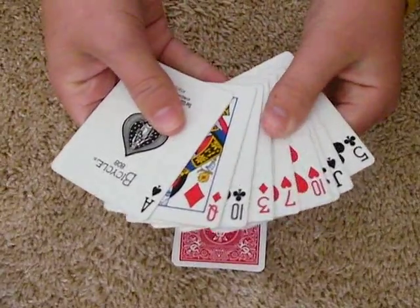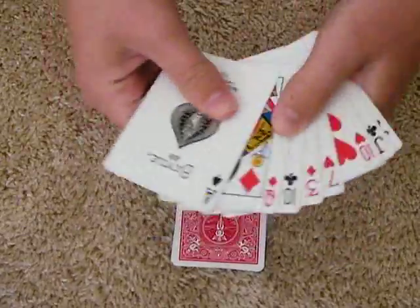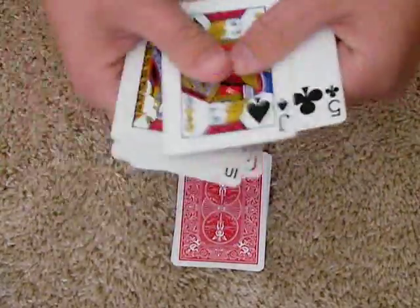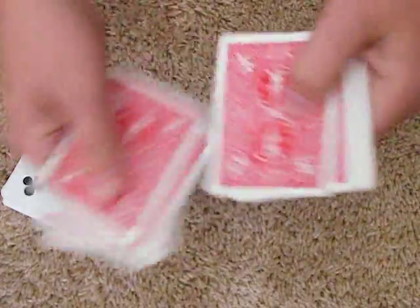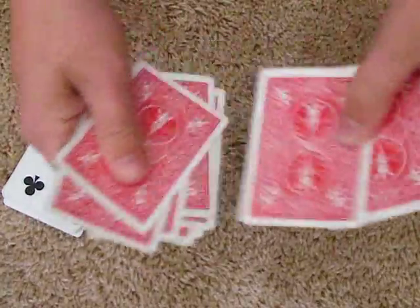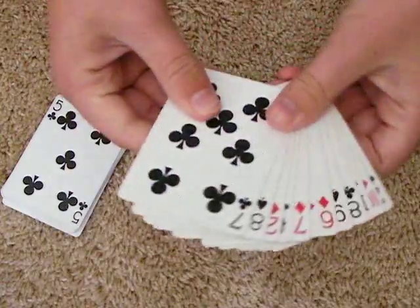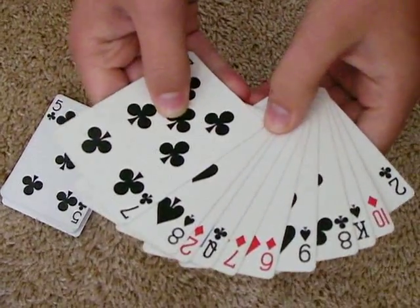With just the flick of my hand, like that — your card has disappeared, and I only have 1, 2, 3, 4, 5, 6, 7, 8, 9 cards. And over here I have 1, 2, 3, 4, 5, 6, 7, 8, 9, 10, 11 cards. And your card magically has jumped over into this pack.